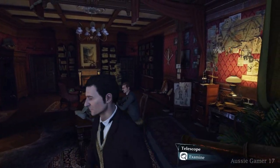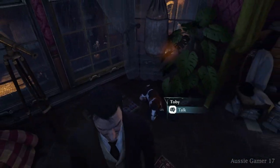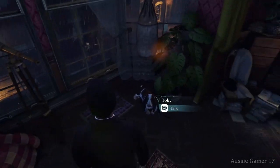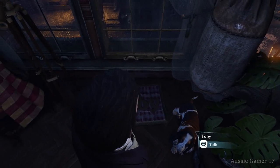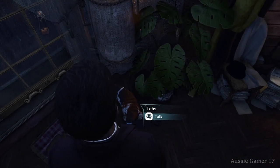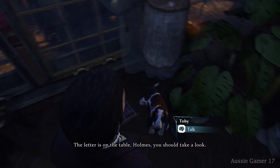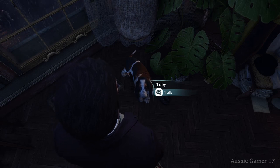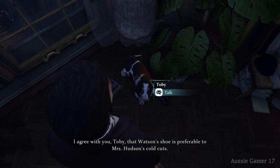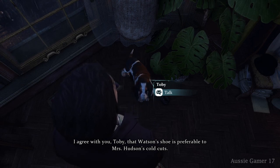We're in control for the first time in case four. If you've been following along, you know we're going for an achievement called the Dog Fancier — you have to interact with the dog Toby at least once per case. There is a chance later in the case where we work with Toby, but I always make sure to talk to him here at the start. Let's have a quick chat: Toby, Watson's shoe is preferable to Mrs. Hudson's cold cuts.